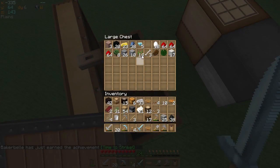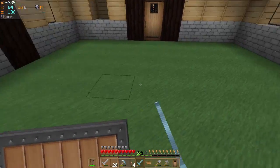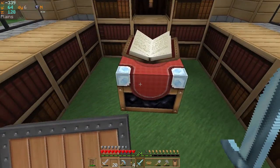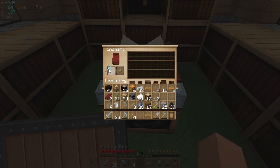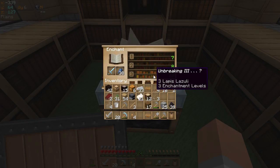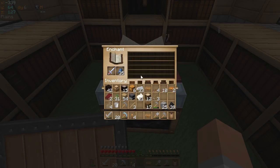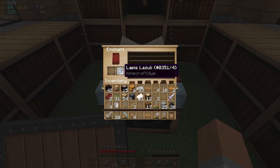And you know what? Let's go ahead and grab some lapis and see if I can enchant some stuff — like my armor, and my pick, and stuff. I'm gonna go with unbreaking three, because it gives me more points.